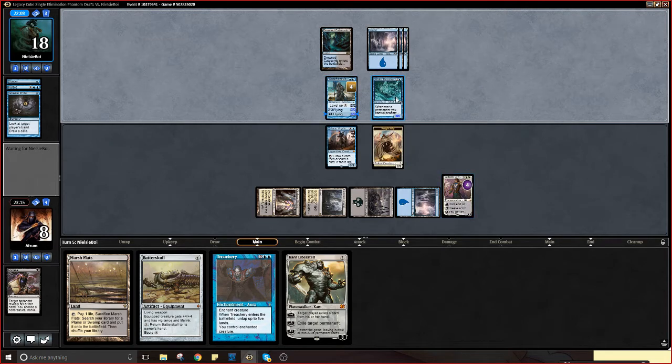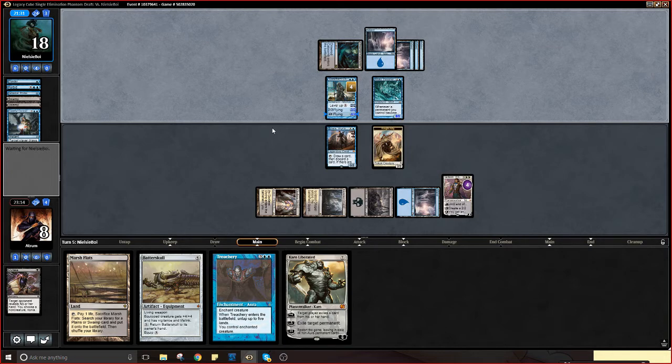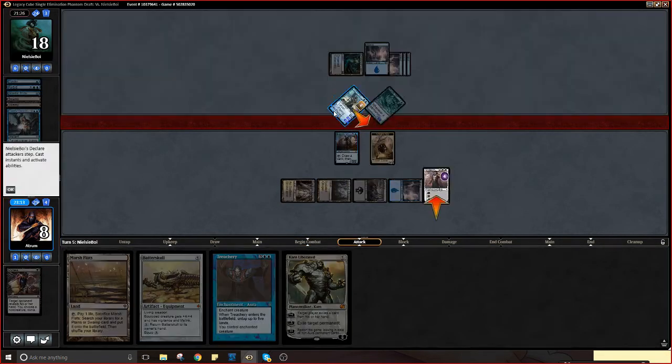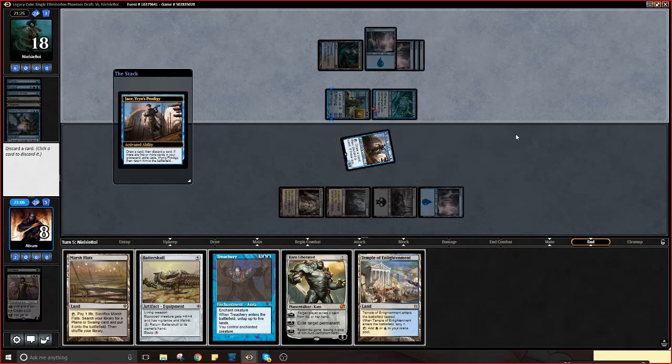I imagine this just goes straight for Gideon, eats it, and then we play Treachery on the Commander — because it's flying — and then play Batterskull. What happens is Batterskull blocks, gains us life, then Batterskull equips to something and just does work. That doesn't advance his board state so I'm good with that. We have the Spell Pierce — he might have Forespike. We can't really play around everything. The loot gets rid of the Temple we drew.